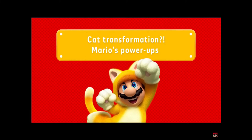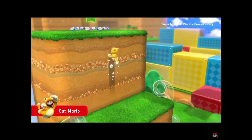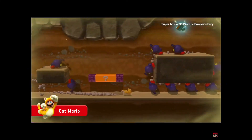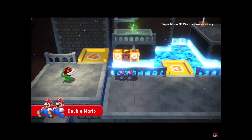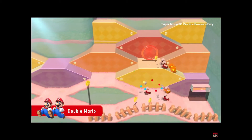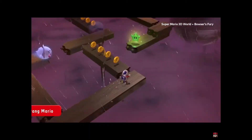Toad's fast. Mario's power-ups — Cat Mario. Those are some good power-ups. Double Mario — wow, that's really cool. You can get like so many, you can make like a whole army. Fire Mario. Tanooki Mario.